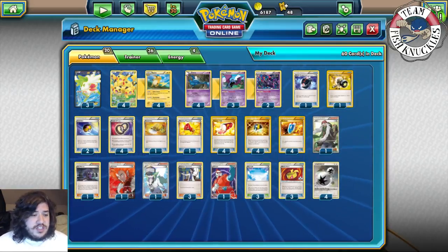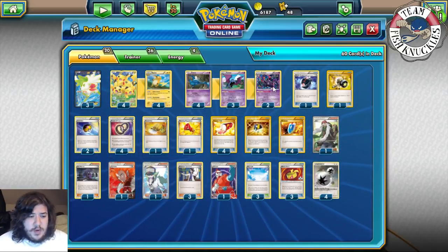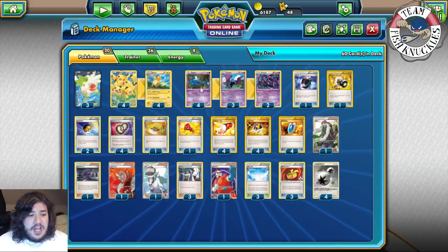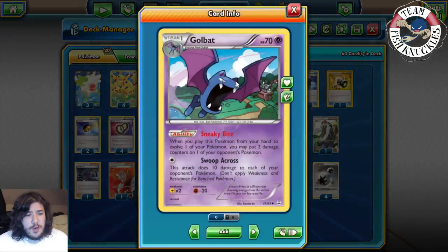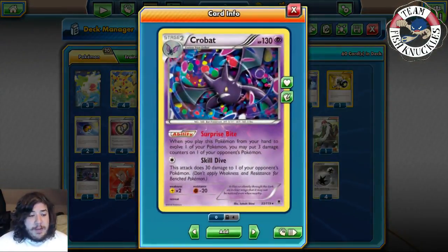We play a four-three-two Crobat line. Zubat's Skill Dive does 10 damage to one of your opponent's Pokémon. Golbat's Sneaky Bite puts two damage counters on one of your opponent's Pokémon, so it can help if you don't have a full bench or a Muscle Band. Super Fang does 10 damage to each opponent's Pokémon. Crobat's Surprise Bite puts three damage counters on one of your opponent's Pokémon.